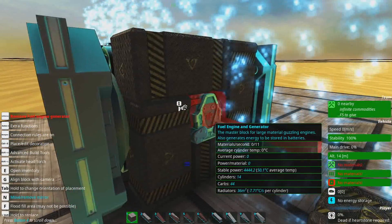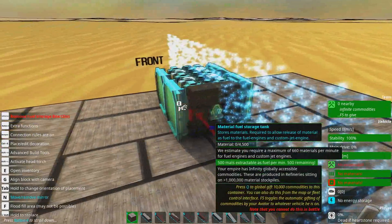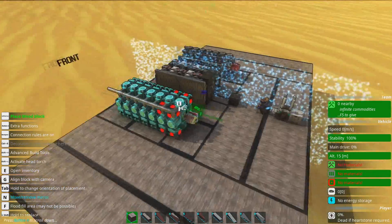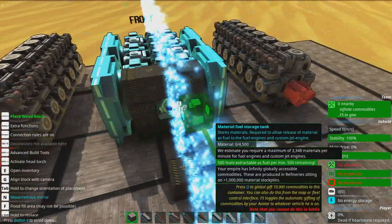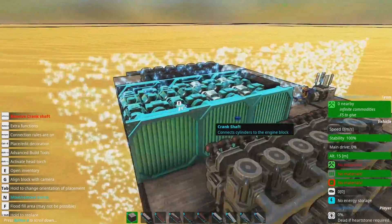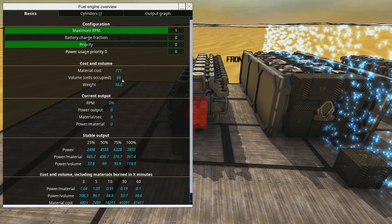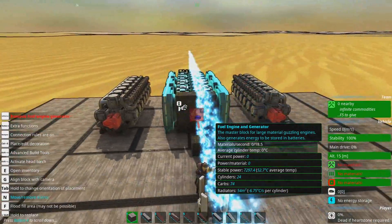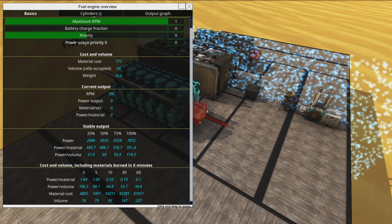Let's get rid of our good work here. To give you an idea: this engine is about 404 power per material. An injector engine of roughly the same size — the 3x3x9 5000 series — I'm going to stick an extension on the Radiating Randall so you can see what it looks like. This has a volume of 127; the injector engine has effectively half of that. The stable power is about 7,701. This is slightly less power for effectively not that much space, but it's still more efficient than a pure injector engine.